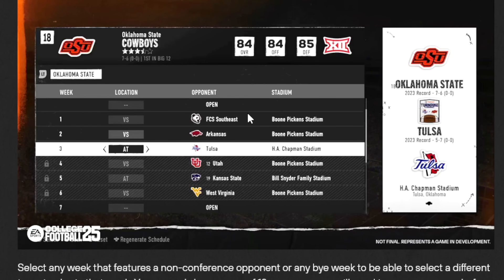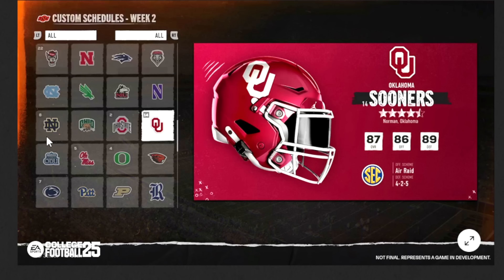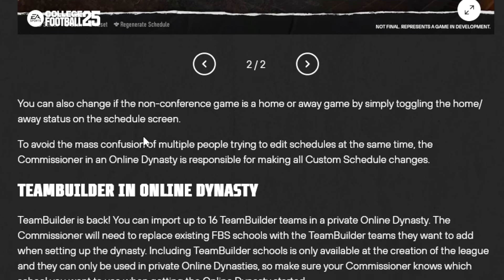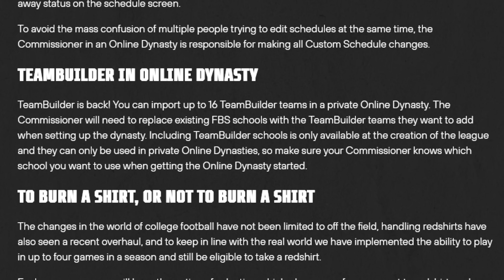You can customize your schedule during the preseason. Here's what that screen looks like — a list of teams available and you can choose if games are home or away. To avoid confusion of multiple people editing schedules at the same time, the commissioner in an online dynasty is responsible for all custom schedule changes. Team Builder is back — you can import up to 16 teams in a private online dynasty, with the commissioner replacing existing schools with Team Builder teams, only at league creation.